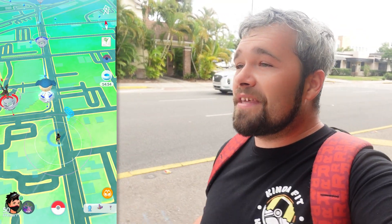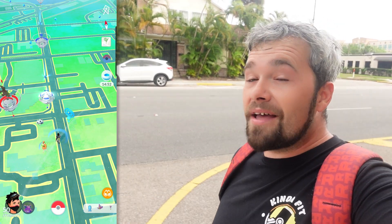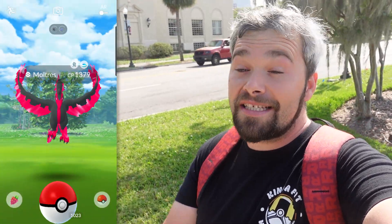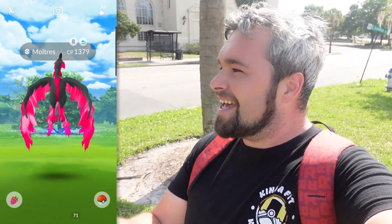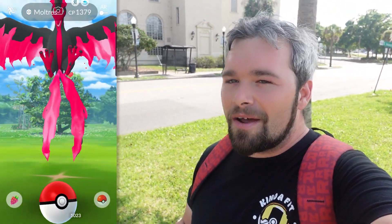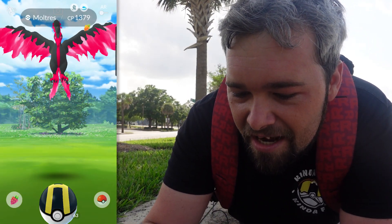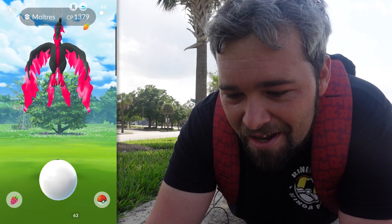Now let's pop the Daily Incense just because I'm in a different area than normal. From what I've heard, apparently being in a brand new spot has something to do with the Daily Incense. But it looks like we're starting off with a Krabby that isn't yellow. Ladies and gentlemen — Galarian Moltres! Let's go, and it's a 1379. That's not nearly as big as I thought it was going to be. Let's hope we can actually catch this thing — I need to find a place to put you guys down and get a good throw on this.